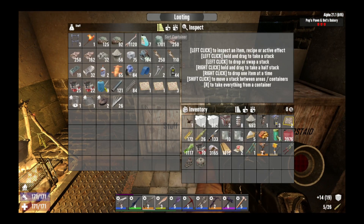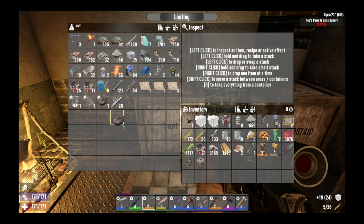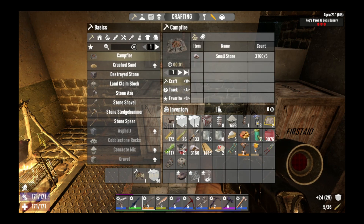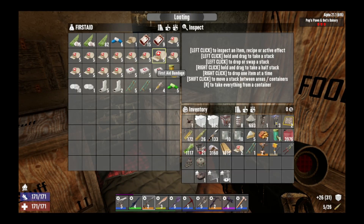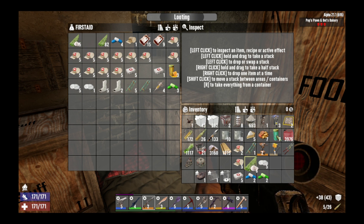Do I want to make glue? Nope. Maybe some repair kits - I'll take half. Cooking pot, grill, and beaker for a campfire - I'll just make a campfire, such an essential thing. I suppose I should take a roll of bandages, first aid kits, and a couple of antibiotics because you're bound to use them. Maybe a couple of vitamins and some painkillers. And if I take this cloth, I can make my own bandages.